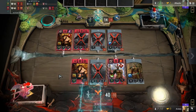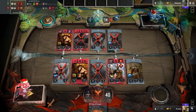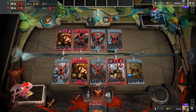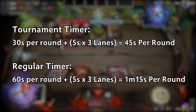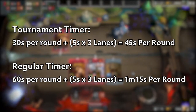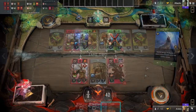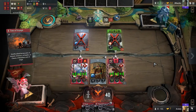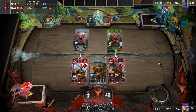This was an issue previously since certain cards and their animations would take too much time off of the clock to play, and cause you to lose time that you shouldn't have. Adding these times up, you get 45 seconds per round instead of the 1 minute for the tournament timer, and 1 minute and 15 seconds for the standard timer. Remember that the free 5 seconds don't get added to your time bank, so if you decide to pass instantly you will not gain the benefits of the additional 5 seconds.